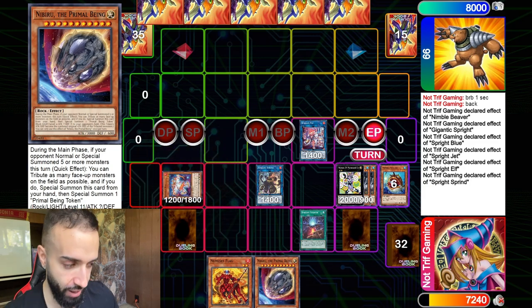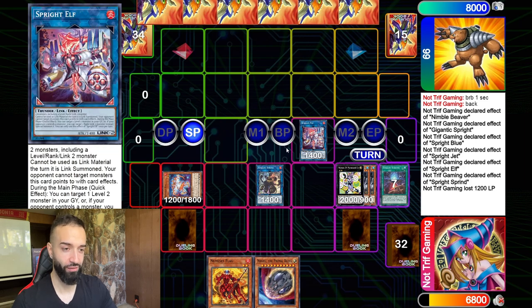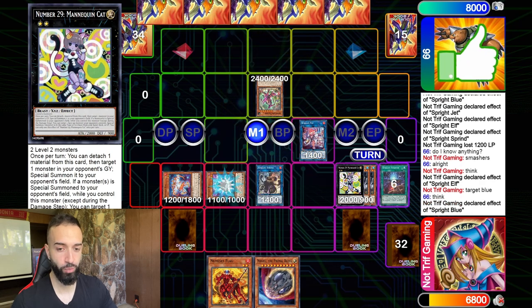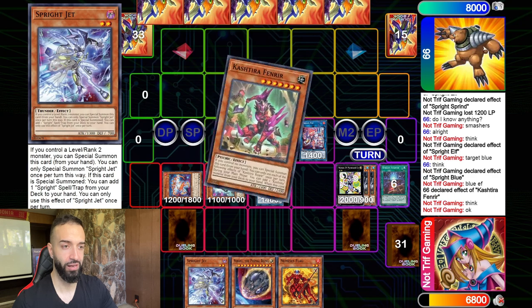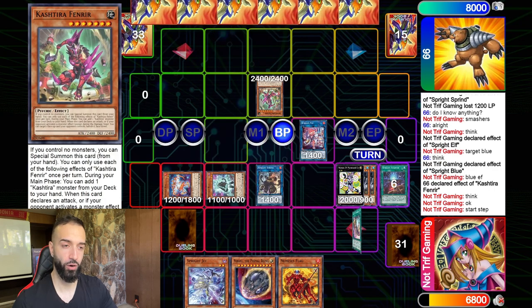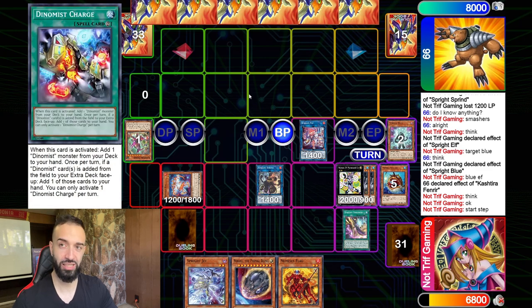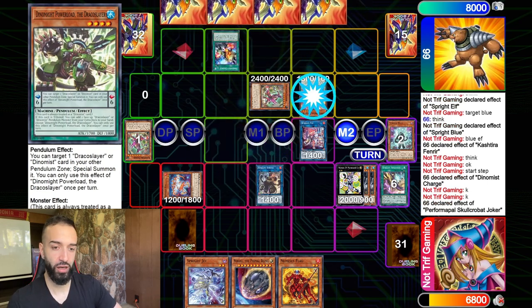Here's what we do: Sprite Starter brings out Sprite Red since we already have a Starter set, so we have Starter and Smashers set. We have Elf, Sprint, Red, Mannequin Cat, Nibiru, and Nemesis Flag. We go Sprite Elf on Fenrir to get some advantage. He goes to Battle Phase so we use Elf to bounce Fenrir — he could special summon another Fenrir, but it won't really do anything.